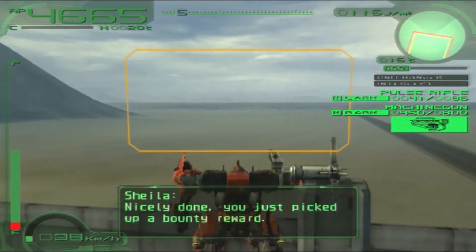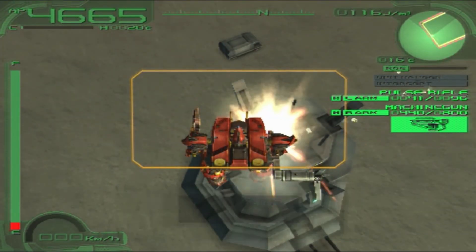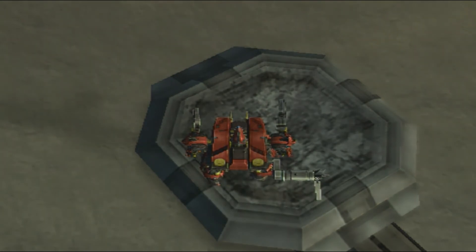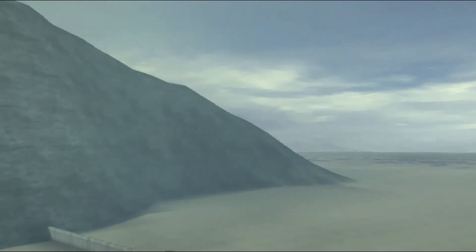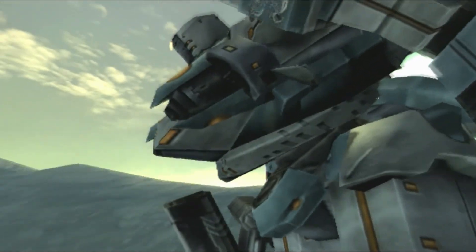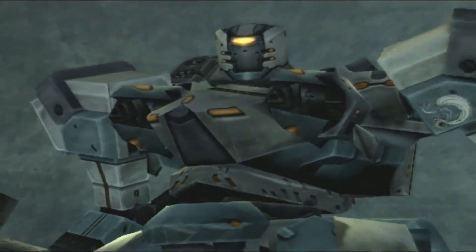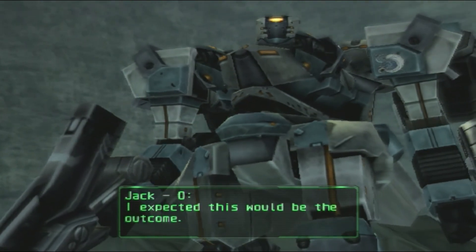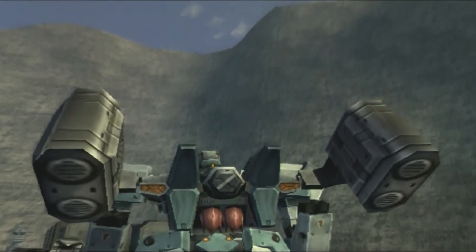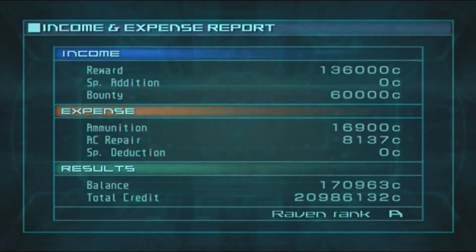Time to go to the cutscene - I'm not allowed to skip that. Should I destroy this control tower? Alright, let's get to the cutscene. Here we go - incoming! Here comes Jacko with his infinite flight, which doesn't really make sense for such a heavyweight AC, but that's actually pretty impressive. I expected this outcome. We must hurry. Rank A - not bad!